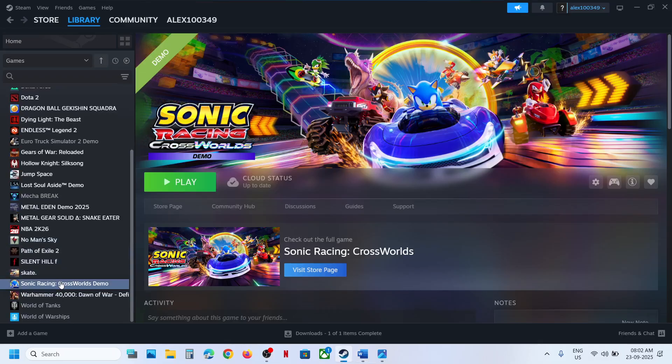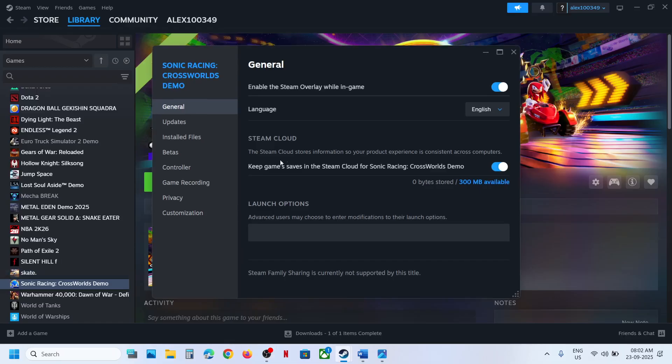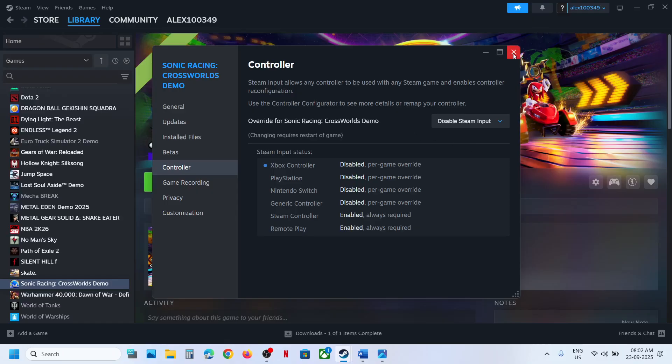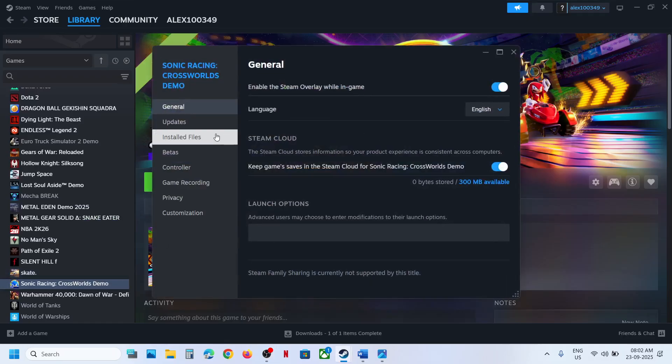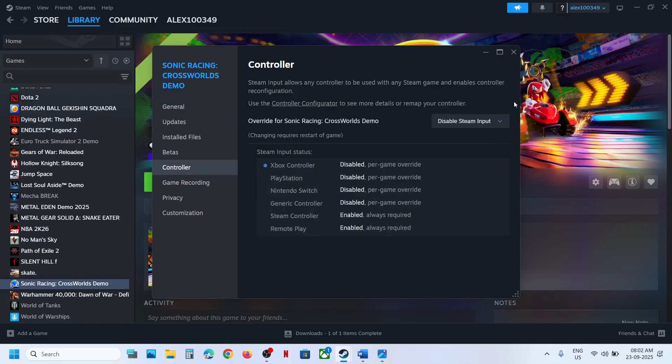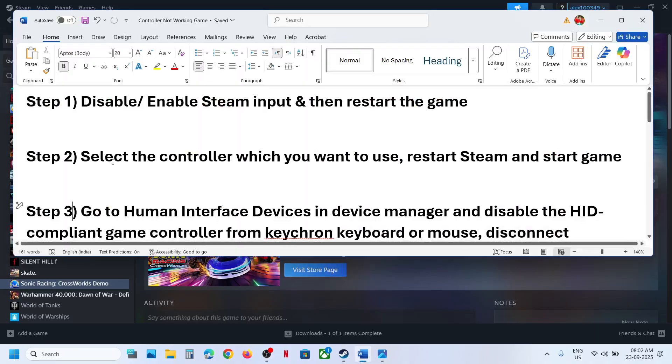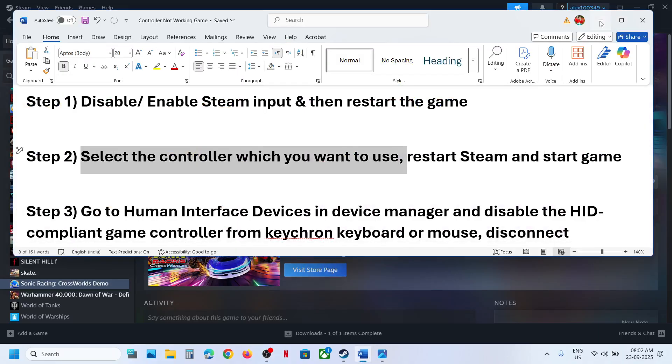To toggle Steam input, go to Steam, right-click on the game, select Properties, go to the Controller tab. Here you can try disabling Steam input, launch the game, and check. If that does not work, right-click, go to Properties, go to the Controller tab, and this time select Enable Steam input. For many users disabling Steam input has worked, so try disable first; if that does not work, try enable, and check which one is working fine for you.